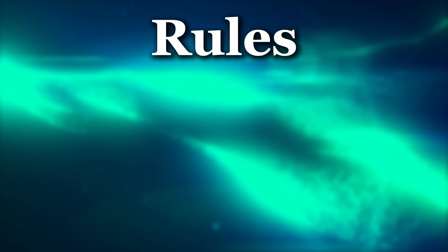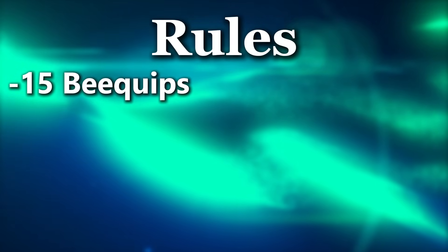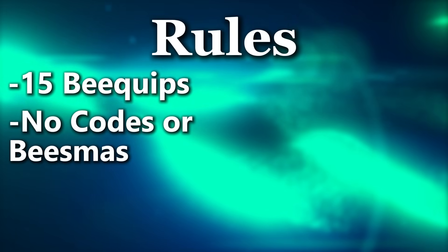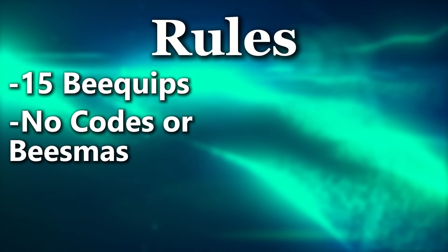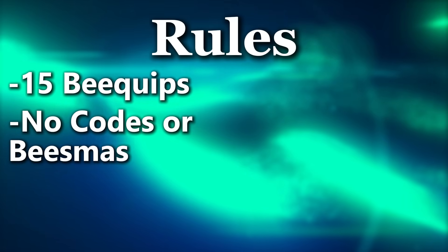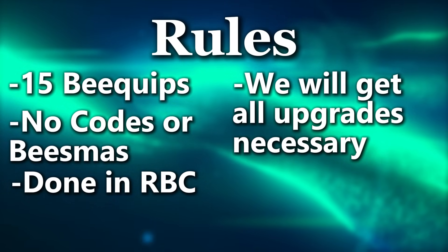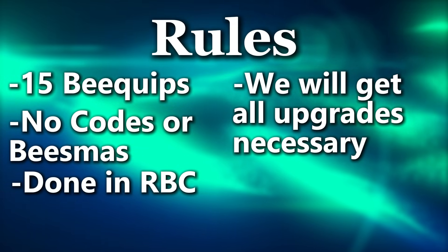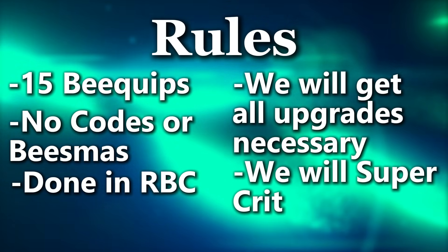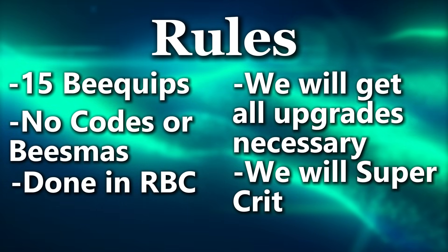I've set a few ground rules for this experiment. We will be using 15 bee quips to help us instead of the standard 12, because 15 is technically possible as of right now, just not to everyone. We will not be using any codes or any buffs relevant to bee smith, which includes honey day, ornaments, bee smith buffs, and technically snowflakes. The reason for this is because this experiment will revolve around using the Robo Bear challenge instead. We will assume we get all the upgrades necessary for the maximum pollen yield, and we can assume that with at least 1% crit chance and 1% super crit chance, we will land a super crit on activating the ability. And because super crits come with 100% instant conversion, we don't have to worry about filling up our bag.